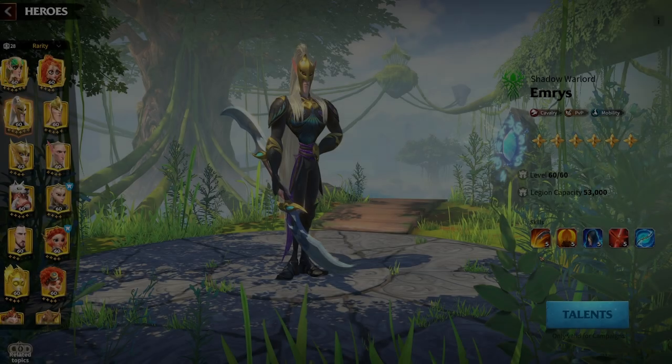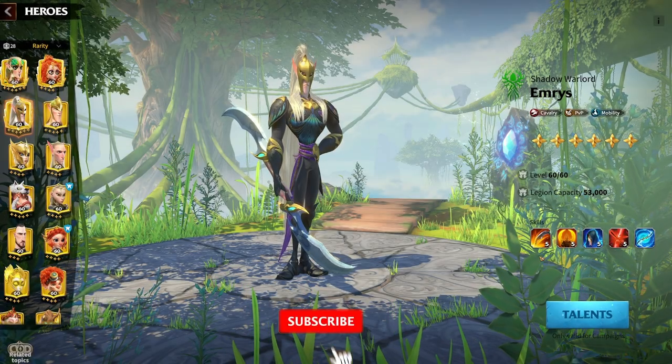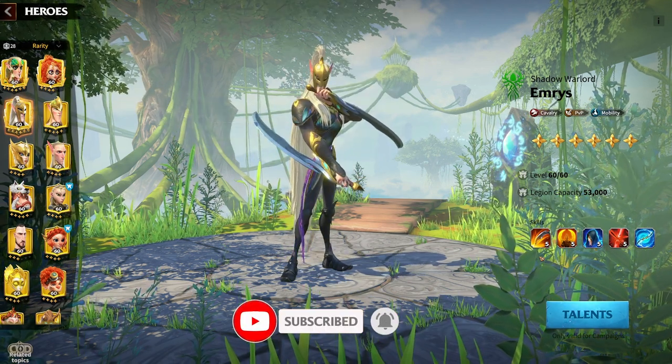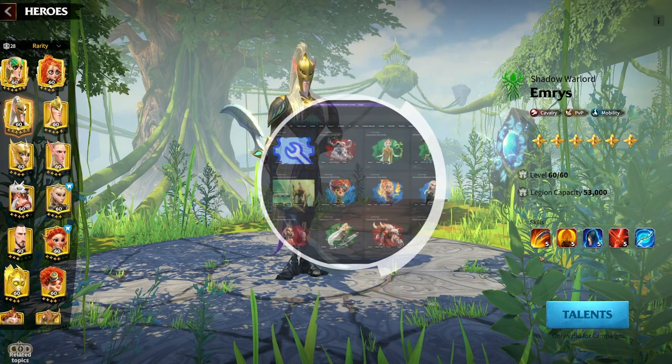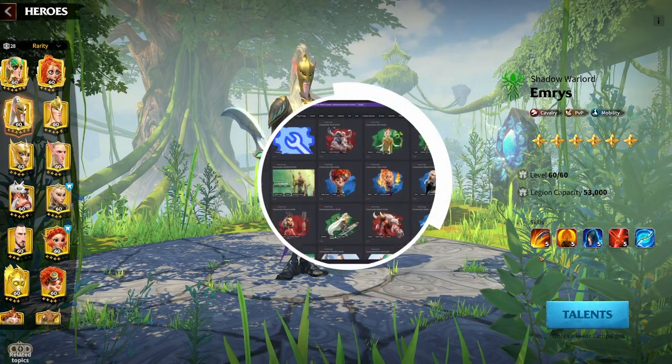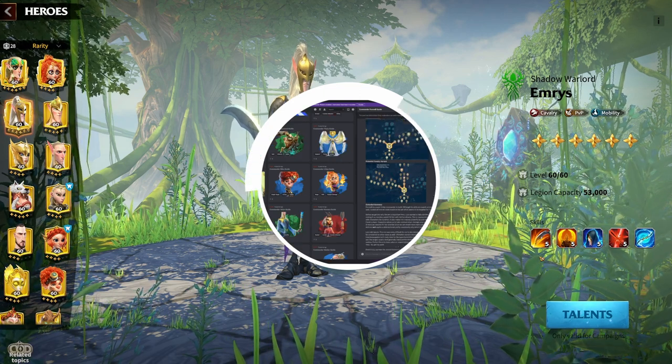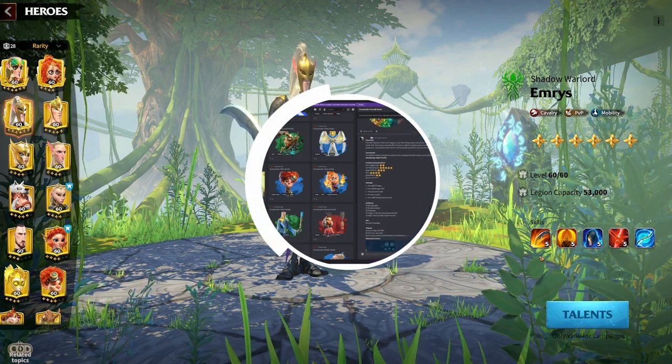For those that do not know me, my name is Swift, and I absolutely love making guides and doing theorycrafting for heroes. I have spent a ton of time on written guides for each character in the game. I will be making videos for each of them, but until then I invite you to join the dojo, where you can interact with my small community and read up on your favorite characters. That being said, let's talk Emerus.